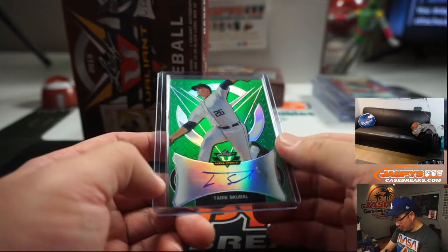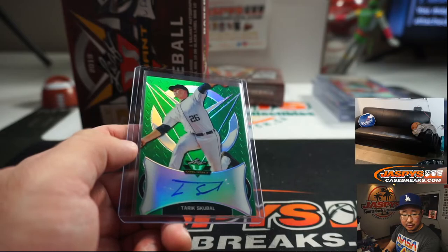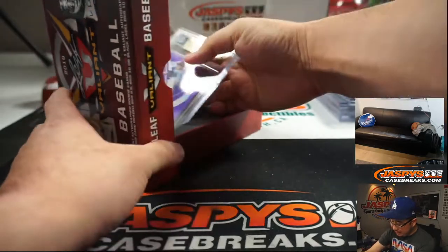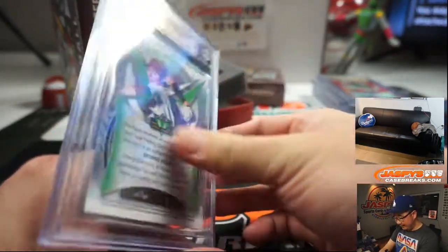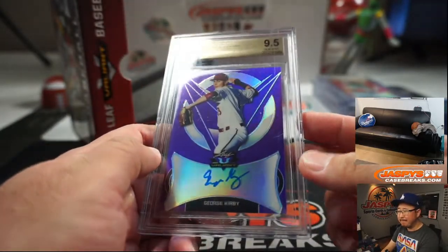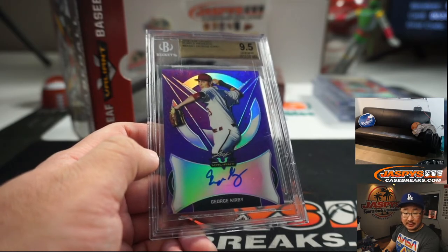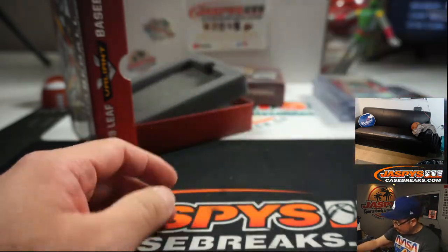Tariq Skubal to 99 — I think he is a Tiger as well. Wes Thomas again. And the graded card is going to be George Kirby, 9, 5, 10 — 6 out of 15. Isn't he a big prospect too? Or am I thinking of Kirby Yates? He's the last card and he's graded, so he must be pretty good. Goes to Ed Aarons — already graded for you.